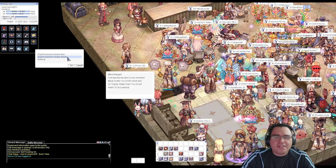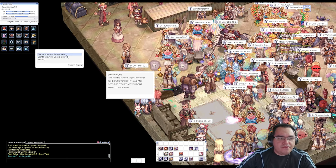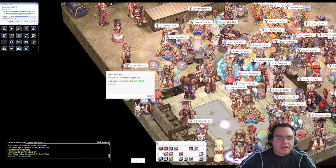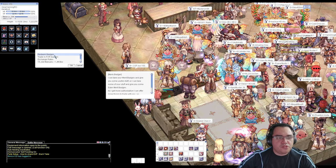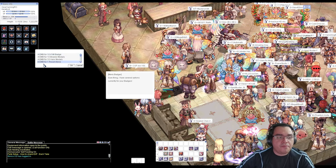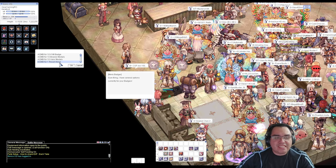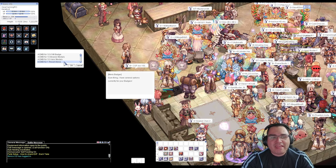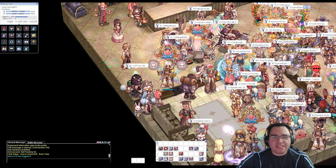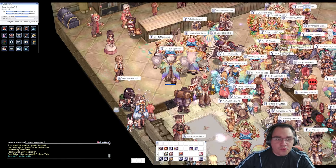You can also buy Face Worm Snake Skin from other players — check the board. They sell for around 800,000 to 900,000 per face worm snake skin, so that's an easy way to get merit badges. Once you have enough badges, just redeem them: eight merit badges will get you one reset stone. Reset stone and magic stone are the same thing.